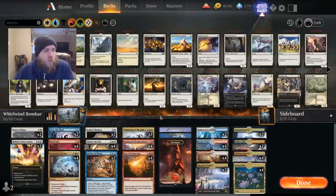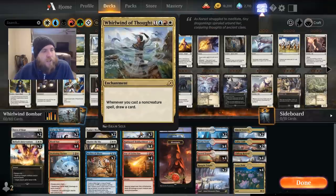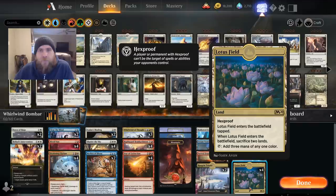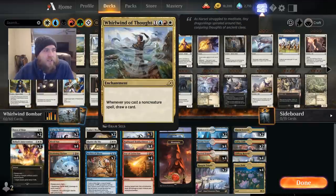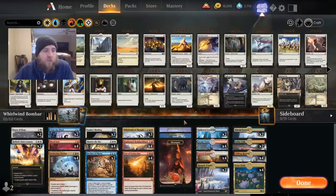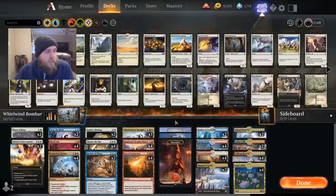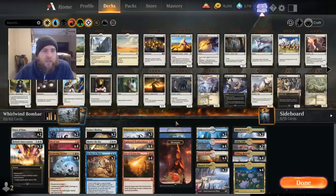Whirlwind of Thought worked really well and might be droppable to a two-of. There was a game where we had to play Lotus Field on turn three, and then we couldn't cast Whirlwind of Thought on turn four because it costs three different colors and Lotus Field only adds one color. So keep that in mind. Tell me what you think about this deck in the comments below.